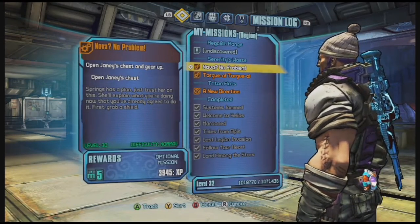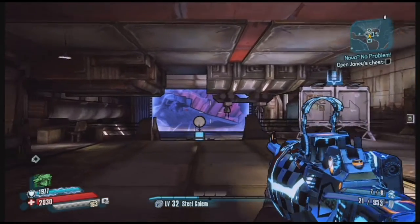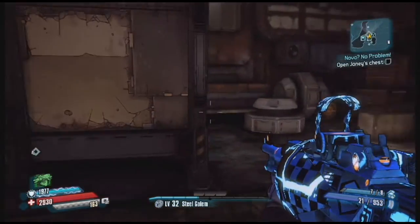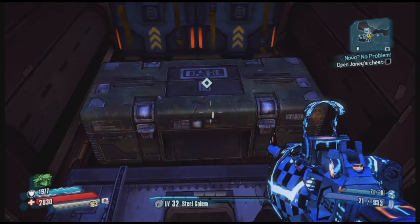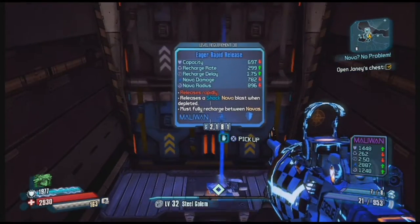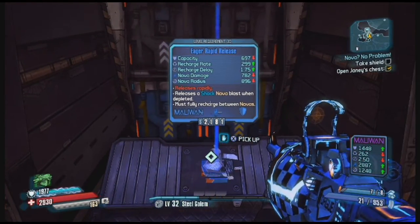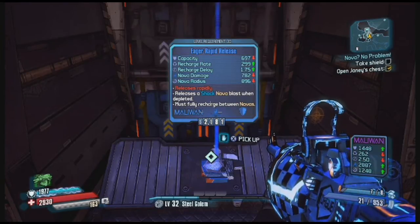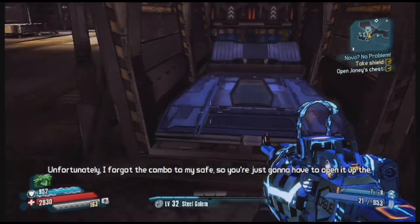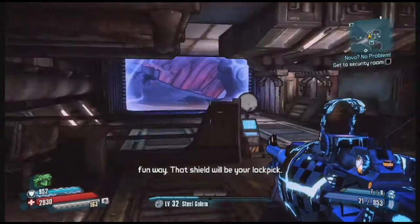What is going on everybody, XCL Garner here and welcome to Let's Get Loot. Today we are working on the mission Nova No Problem and we've got a unique shield that we're going to grab today. Now in this mission, it's not like most of them where you actually have to do the mission to get the weapon or the gear — we're actually going to get our shield during the mission.